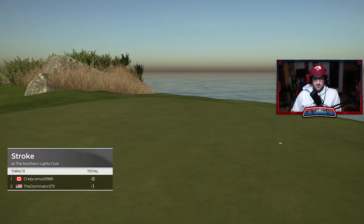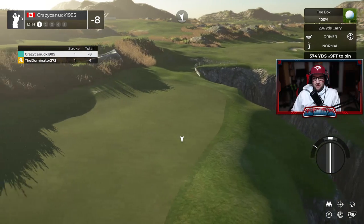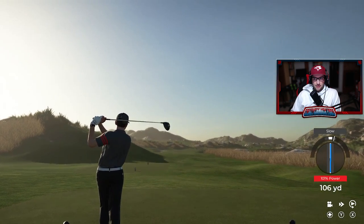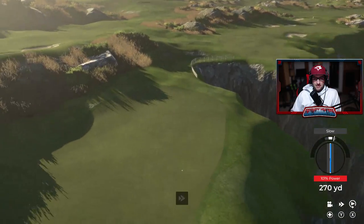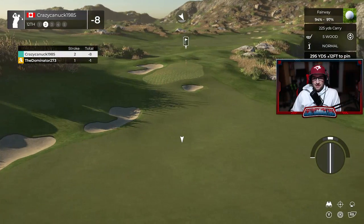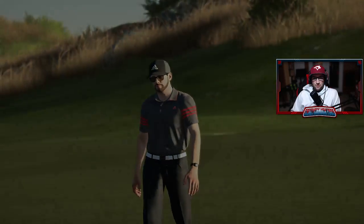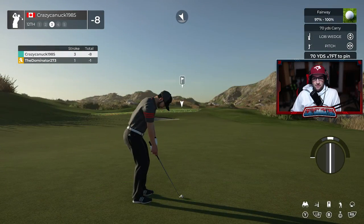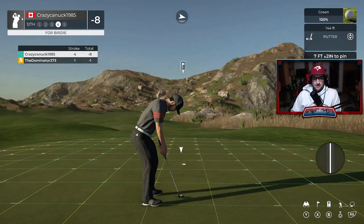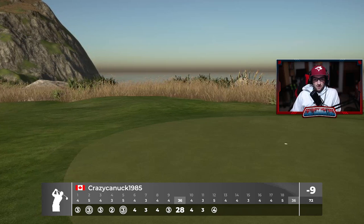The 12th is maybe one of the prettier par fives on the course — quite an interesting hole as the cliff kind of splits the fairway. In a tailwind you might even have to lay up on this hole. Not today though — we catch the right side of the fairway but it's going to be a three-shotter. We lay up to the fat part of the fairway, pitch it close, and make a nice little routine birdie to get us to nine under par.